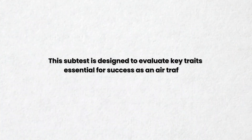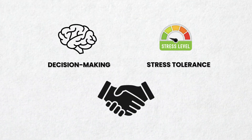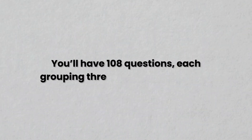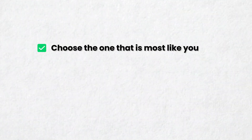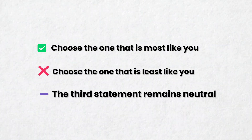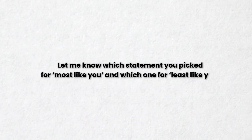Up next is the only untimed section of the test: the personality inventory. This subtest is designed to evaluate key traits essential for success as an air traffic controller, including decision-making, stress tolerance, and interpersonal skills. You'll have 108 questions, each grouping three statements together. Your task is to select which statement is most like you and which is least like you, making the third statement neutral. Want to try an example? Drop your answer in the comments — let me know which statement you picked for most like you and which one for least like you.